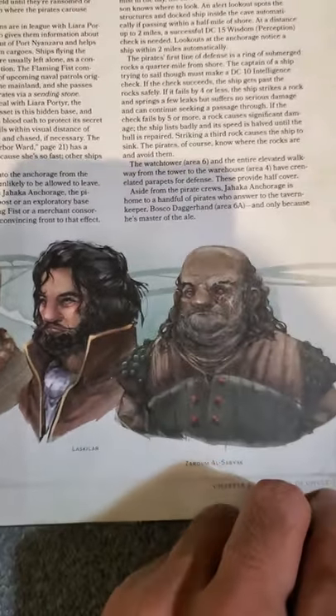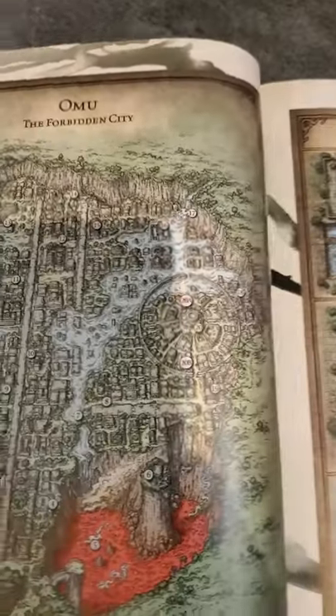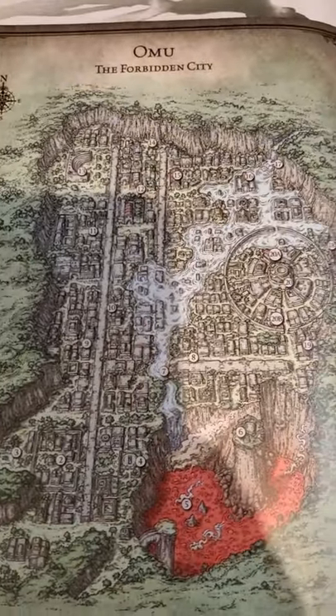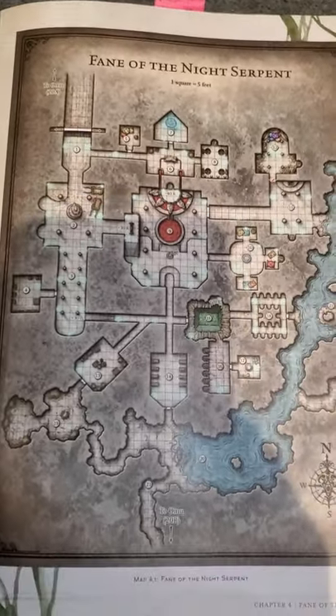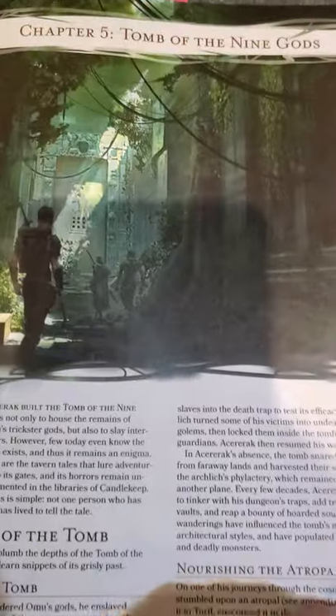But it all comes to a head once we finally learn the truth. We must go to the Forbidden City of Omu, and there inside we'll be going up against a whole bunch of elements, including Yuan-Ti, all in a race to get the keys to the Tomb of the Nine Gods, the resting place of the Soulmonger.